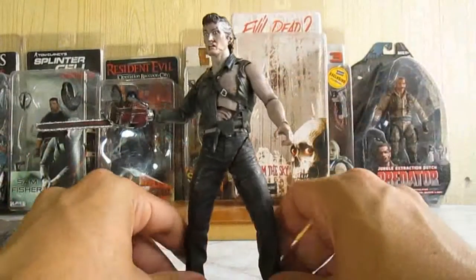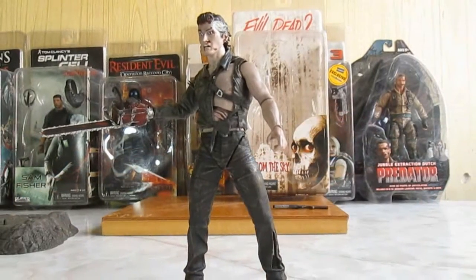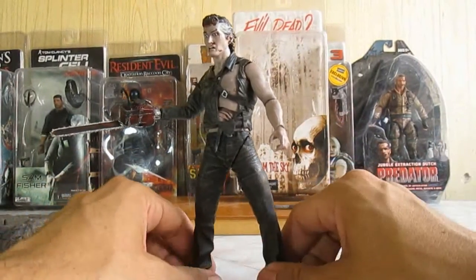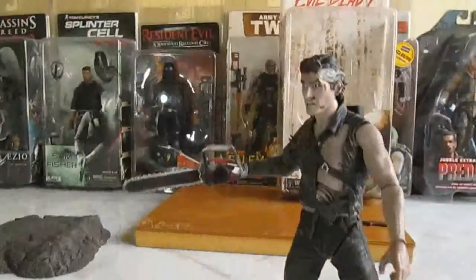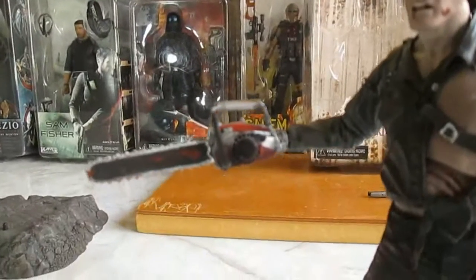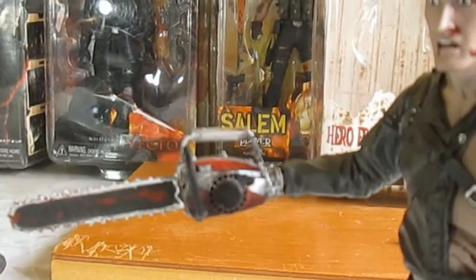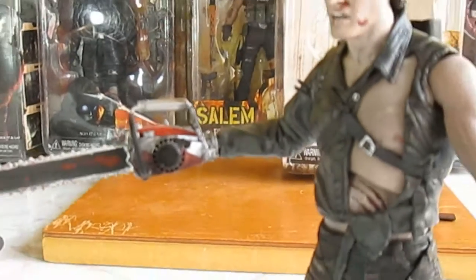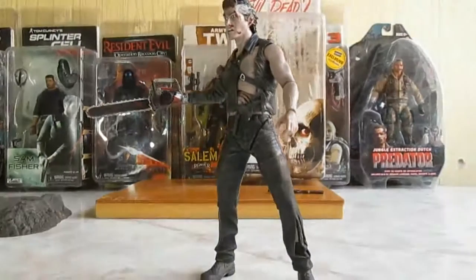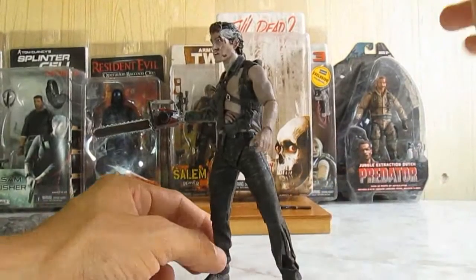Vamos a checar los puntos de articulación. Esta figura la conseguí a finales del 2011, si no me falla el recuerdo. También he checado lo que es la sierra. No lleva sangre — yo se la puse porque una figura de Ash con la sierra y sin sangre es imperdonable. Para que no se vayan a sacar de onda por si la llegan a ver y la quieren conseguir: no trae sangre, la puse yo.